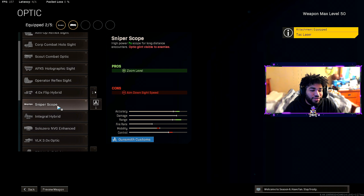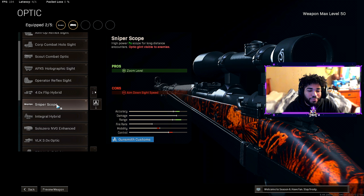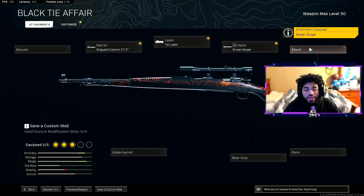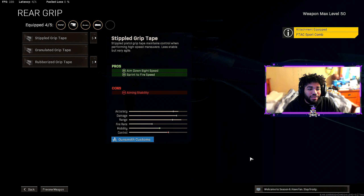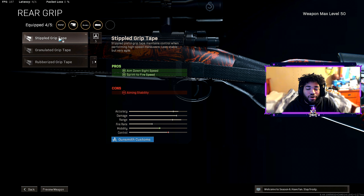For the optic, you guys already know — the classic sniper scope. For the stock we have the FTAC Sport Comb, and it helps out with aim down sight speed. Finally, for the rear grip we are rocking the Stippled Grip Tape, and it helps out with aim down sight speed and sprint-to-fire speed as well.